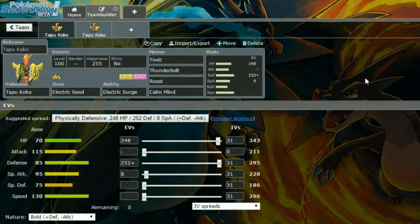Tapu Koko is a very fun one — it's very fast, it's got a very good attack and very good special attack as well. It can destroy things. It's got an okay move set: Hidden Power Ice, Thunderbolt, Dazzling Gleam, Wild Charge, U-Turn, Steel Wing — all interesting moves that you can definitely use.